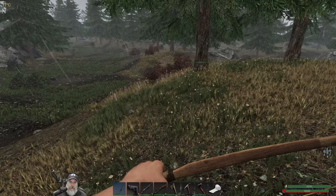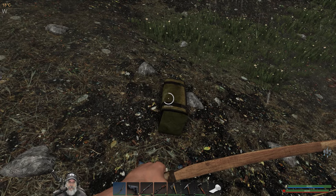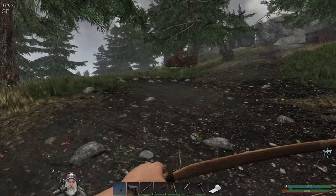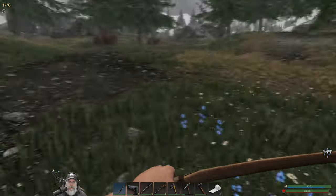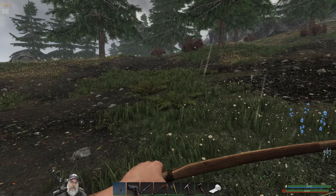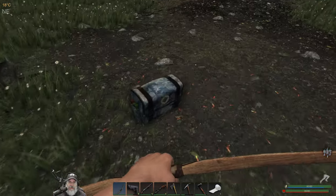Was that not a bunny? Maybe that was the bear's head and it just looked like a rabbit. I would very much like to find another locked crate because those things have some good stuff in them. Was that a mountain lion? I don't know, it sounded like a mountain lion. Okay, let's keep going after loot.